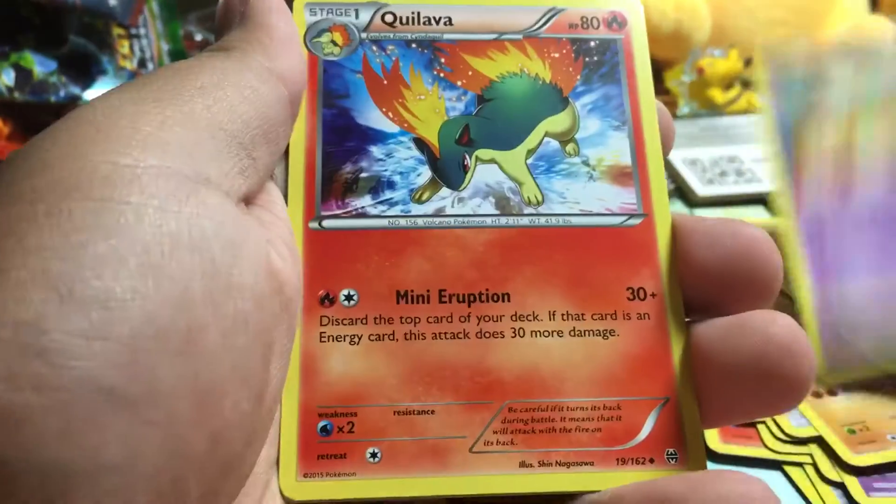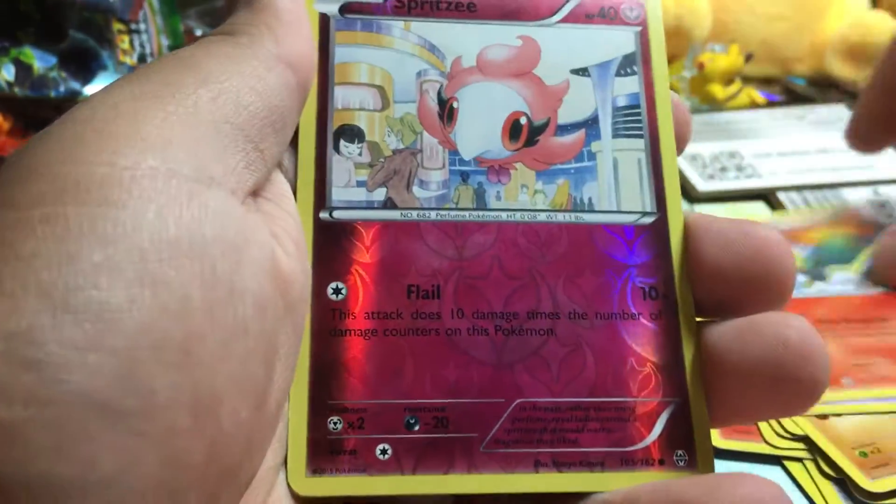Flabébé, Fennekin, Starly, Swinub, Pinsir — Camerupt, I had to think about that for a second — Spritzee, and a Vanilluxe.